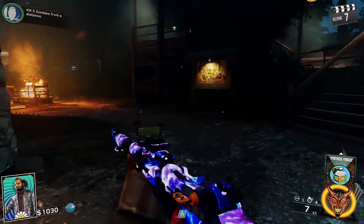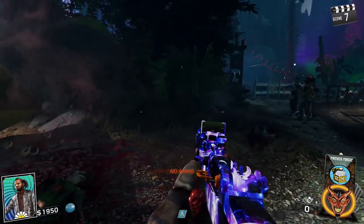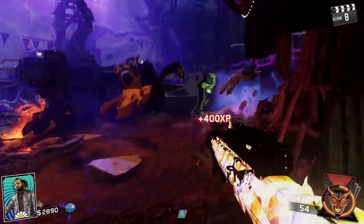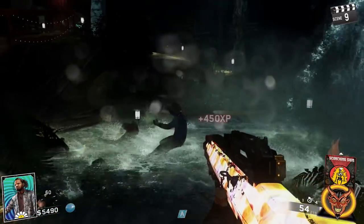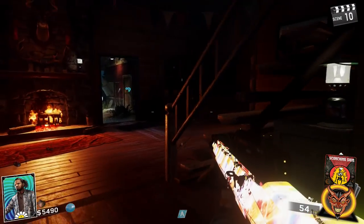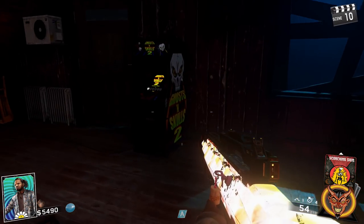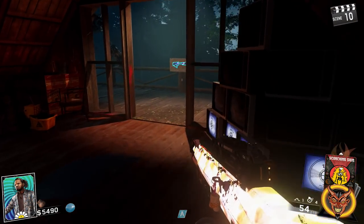The order for the traps is: one kill in the log trap, nine kills in the chipper trap, nine kills in the rave trap, and finally two kills in the waterfall. After getting the exact amount of zombies you'll be greeted with the first skull. Just save the exact amount of zombies you need at the end of the round and you really cannot fail this step.